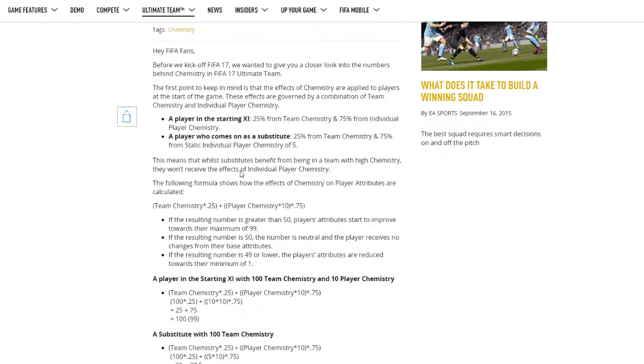25% of a player's overall chemistry will be gained from the team, and 75% of it will be their individual chemistry. So say a player has 5 chemistry — 75% of the overall chemistry mark will be that 5 chemistry. But also, if your full team has 100 chem, then 25% of that will be incorporated into your player. So if you've got a player sitting on 2 or 3 chemistry but your team's chemistry is 100, that might get boosted up to 3 or 4 — it'll get a slight boost because of that.